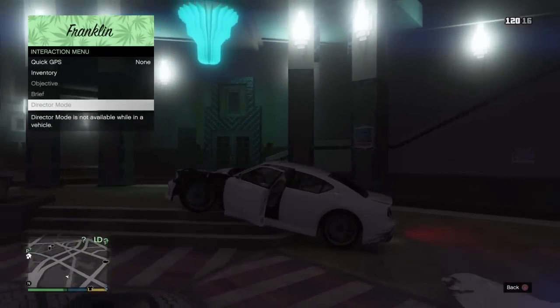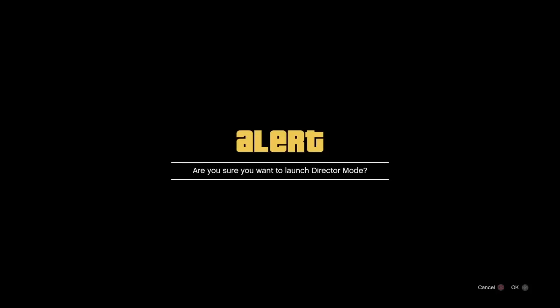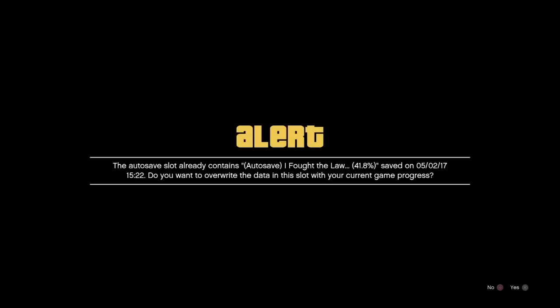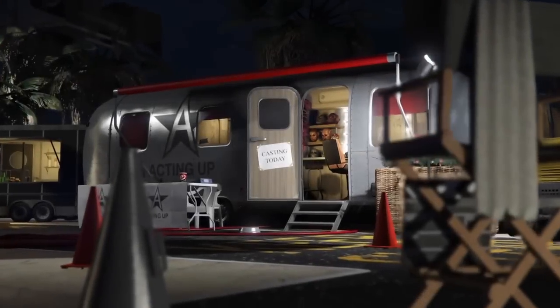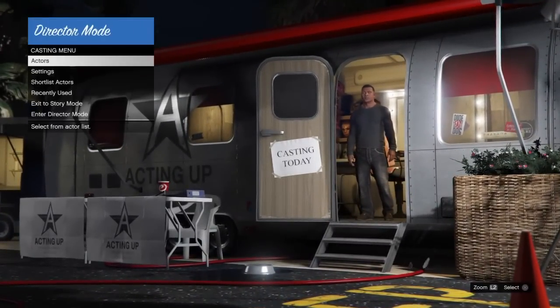Alright guys, first things first, you want to go ahead and locate Franklin and you want to make sure you have the garage for Franklin. All you want to go ahead and do is head to your Director Mode.